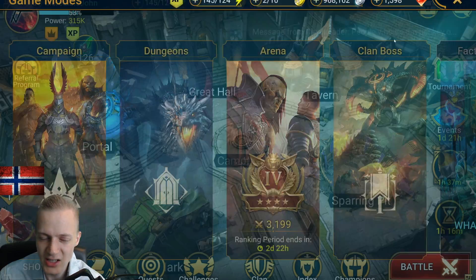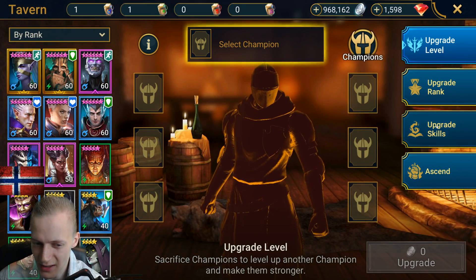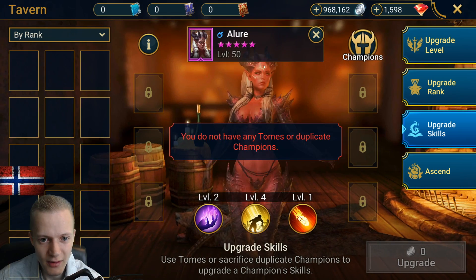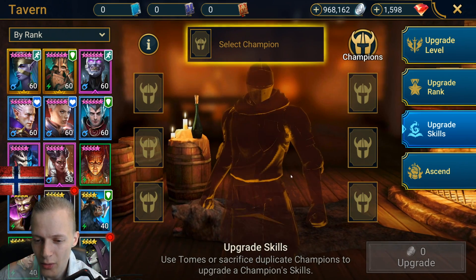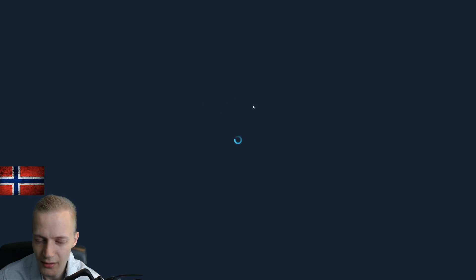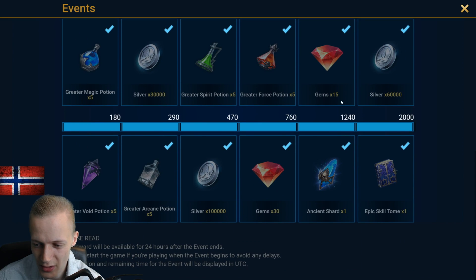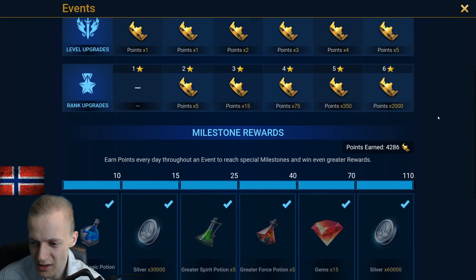Clan boss — I'll be able to claim my rewards live. I got an epic skill tome yesterday from it, which is kind of insane. So I did manage to level allure's skills a little bit more. I've been grinding a lot for the champion training event and I have 4,000 points — I got another epic skill tome there.